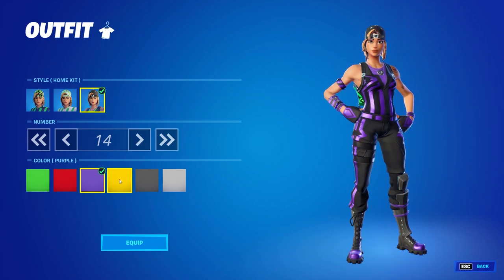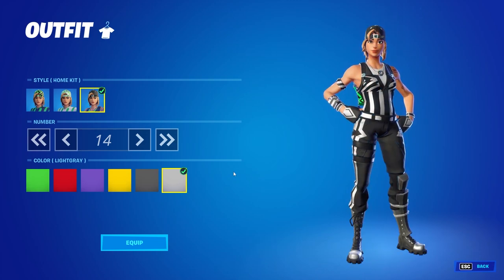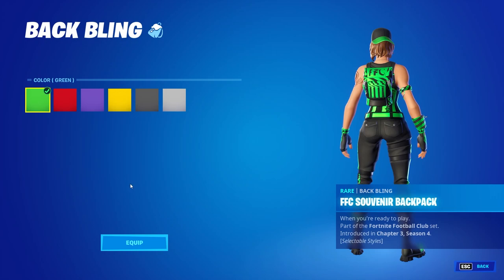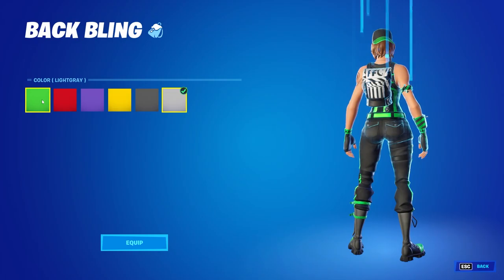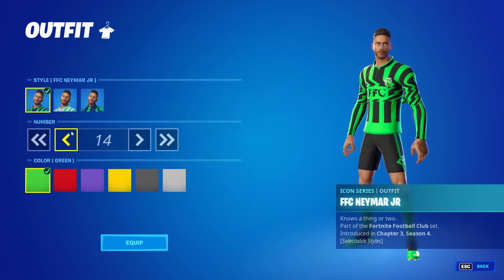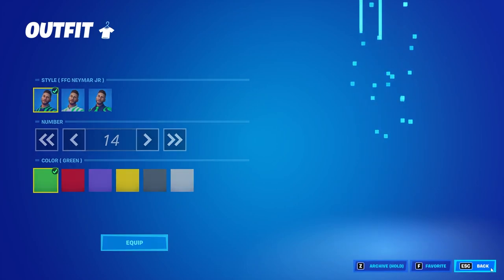You can also change the color of the skin, so you don't have to keep the green. You can go with red, purple, yellow, dark gray — which is probably what the sweats are going to use — and also light gray. I'm going to stick with the green because it matches the pickaxe I chose, which is the Hook Slicer. We also get a back bling called the Souvenir Backpack, and you can change the color on that to match your skin. All skins in the set share the same edit styles and colors.